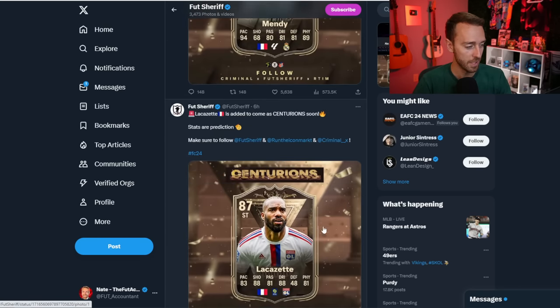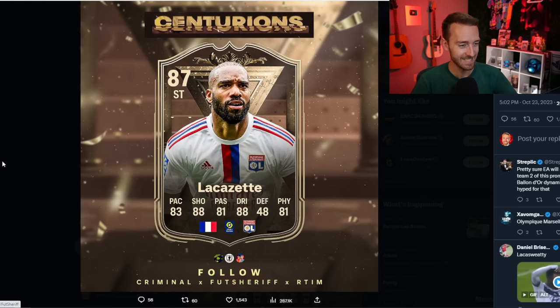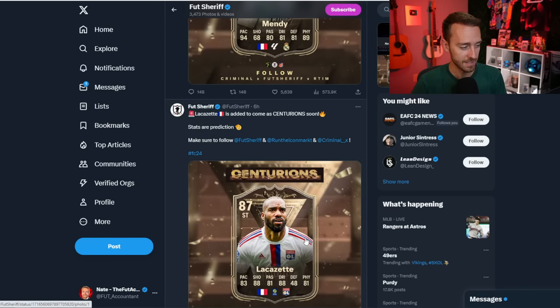Moving up the list, Foot Sheriff tweeted out a couple more players. Lacazette is coming into the promo as well. That's going to be a promo card that, if he gets enough pace on his item — it shows 83 here — doesn't look that amazing, but that's a big name player. He's got Ligue 1 striker links, OL Lyon links as well, linking to players like Bacha, Diani, Les Sommer. Very interesting that Lacazette is getting a card.